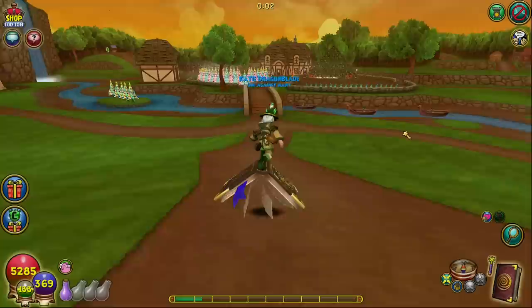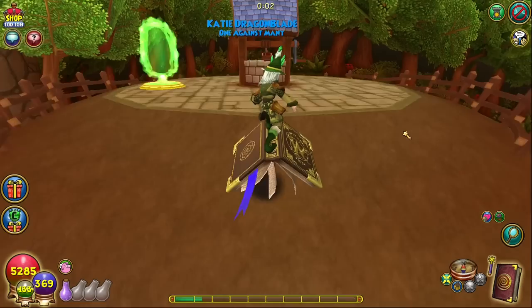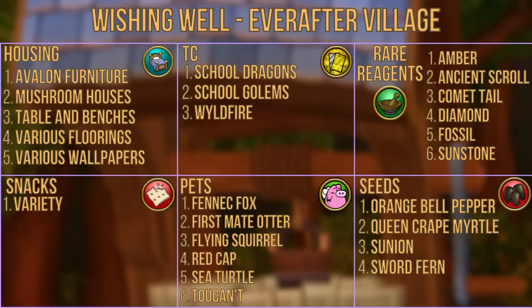Finally, the wishing well is located in the ever after village. Head straight along the path from the spiral gate, across the bridge into the center of the village, across the second bridge at the back of the area, and up the slope where you'll see the well. Rewards include housing items like Avalon themed furniture, mushroom houses, table and benches, and various flooring and wallpaper. You can also get TCs like the school dragons, school golems, and wildfire, along with reagents like amber, ancient scroll, comet tail, diamond, fossil, and sunstone, a variety of snacks, the pets fennec fox, first mate otter, flying squirrel, red cap, sea turtle, and toucan, as well as seeds such as orange bell pepper, queen crepe myrtle, sunyon, and sword fern.